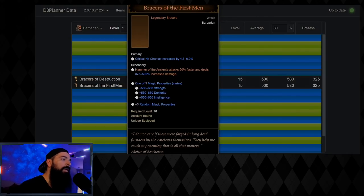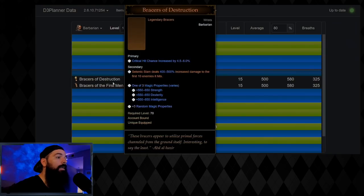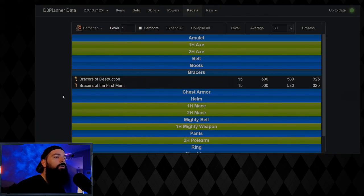At level one you get some nice spenders: 500 to Seismic Slam and 500 to Hammer of the Ancients. If you do get a legendary, you're basically guaranteed to get one of those two. I'm going to give you build guides based on getting those two items, and if you get nothing, I'll also give you a Whirlwind build — a two-handed Whirlwind start as well.